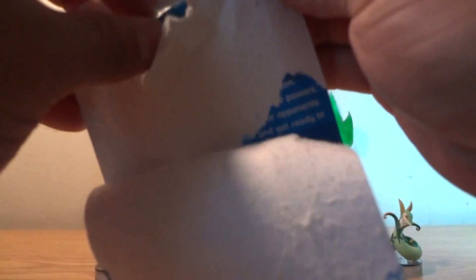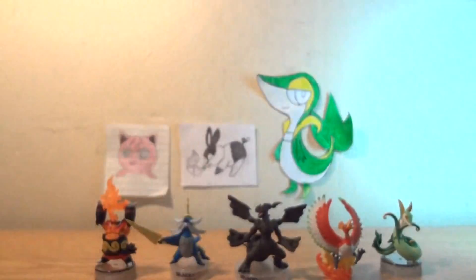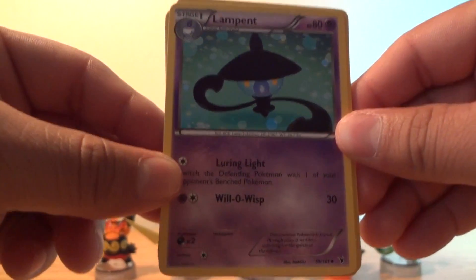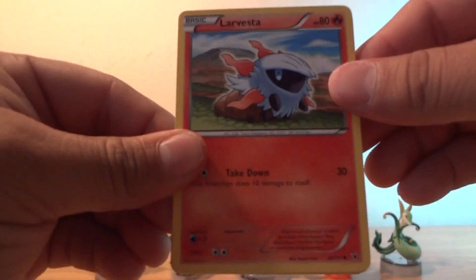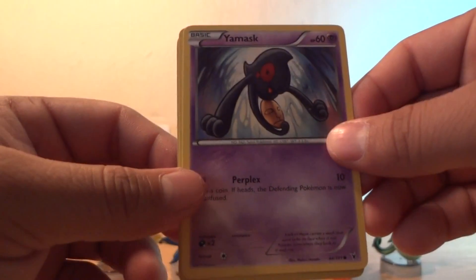Pack three now. Like I said, I've been getting okay pulls with Noble Victories. I feel sorry for 1992Pokemon — he's opened 16 packs and only pulled two holos out of 16, which is pretty sad for him. Hopefully his luck turns around and he pulls something nice — a full art or even a Meowth. Starting off with Lampent, Cover Fossil, Stunfisk, Larvesta, Foongus, let's see... Yamask.